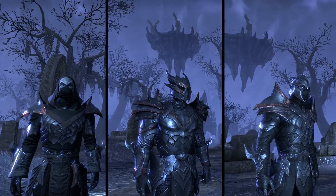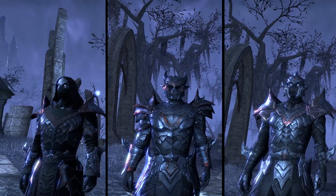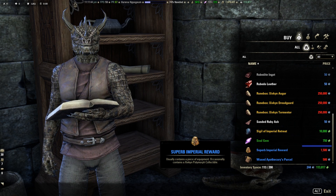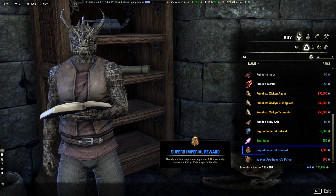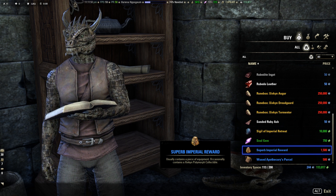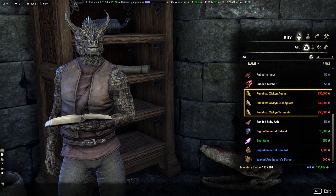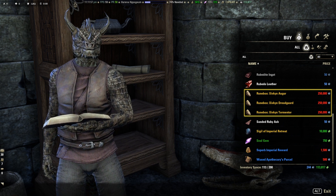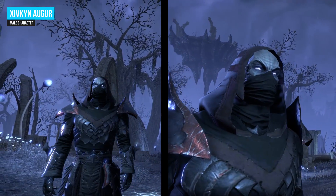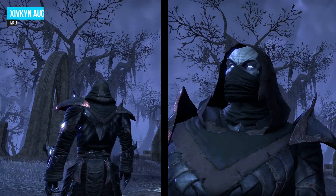The Sifkin Archer, Sifkin Dreadguard, and Sifkin Tormentor Polymorphs can be very rarely found from Imperial Reward Containers. You can purchase the Imperial Reward Containers in the Imperial City from the Telwar General Emergence. They cost 1500 Telwar Stones and you need a lot of RNG luck to find the Polymorph in these Reward Containers. Otherwise you can directly purchase a costume of your choice for 250,000 Telwar Stones, or buy the Sifkin Polymorphs via the Guild Stores. The Sifkin Polymorphs have a different look for male and female characters.